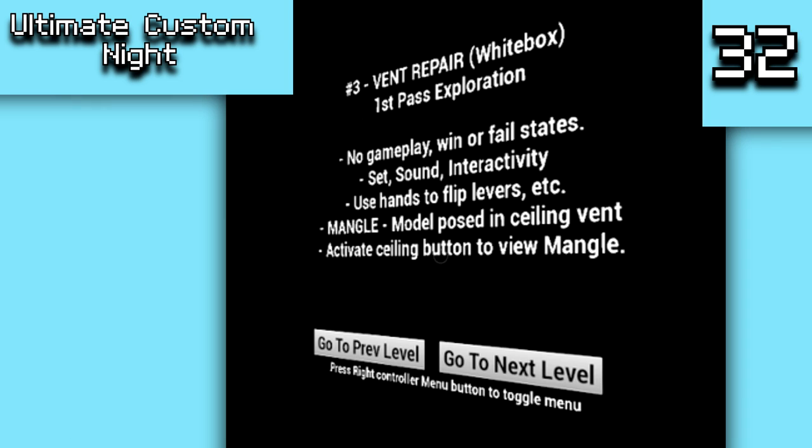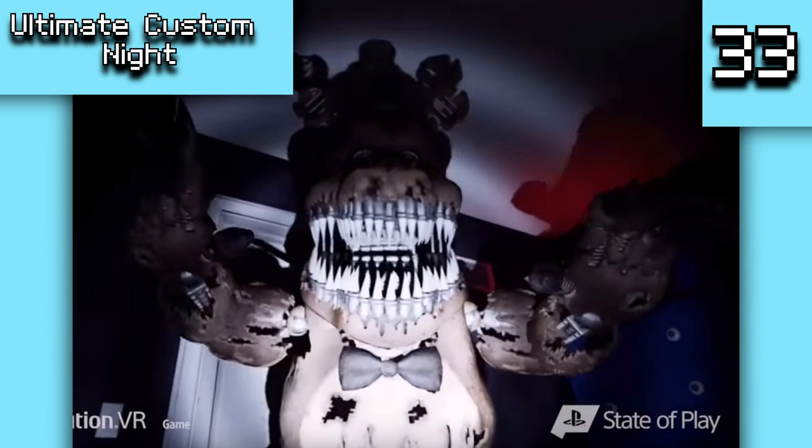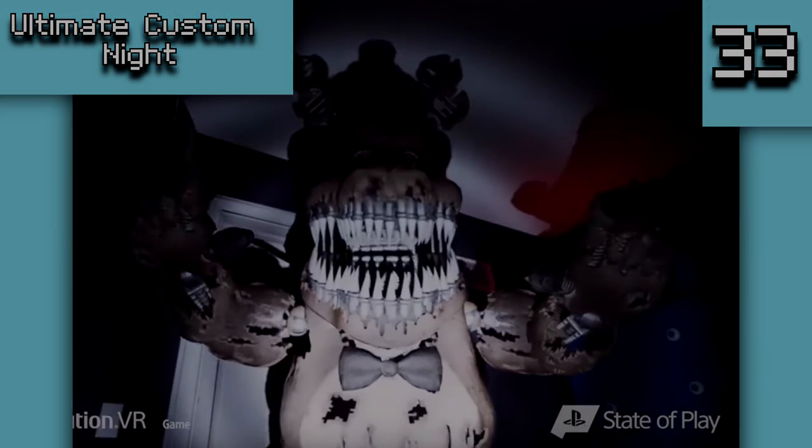There is also developer text: during the Mangle vent repair section, a note left by a developer out of bounds states that another vent was originally placed on the ceiling but was removed. There is also a Nightmare Fredbear action figure icon which is interesting because Nightmare Fredbear was colored brown instead of yellow — visible briefly in the Help Wanted reveal trailer — most likely a developer mistake but still cool to see.